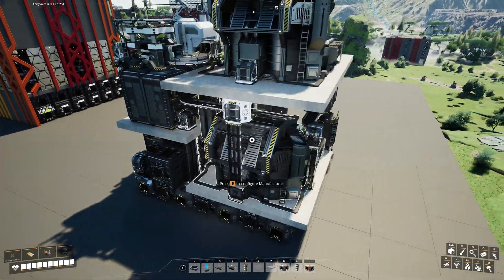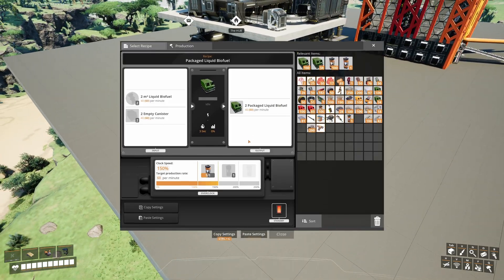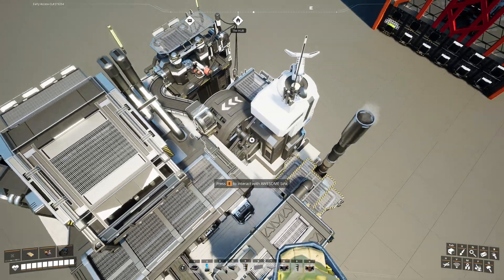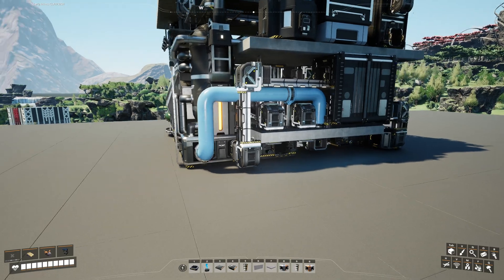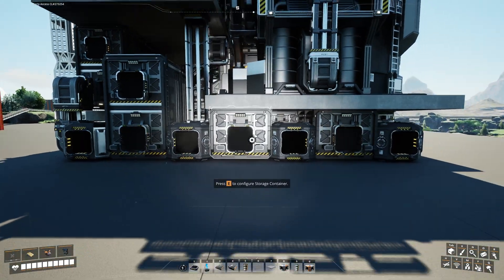The solid biofuel refinery feeds directly into the fuel packager, and we also have an alien DNA constructor feeding directly into the awesome sink. A lot of things happening, but not a lot of complex logic — so there is nothing much to explain. The only real challenge is fitting everything in, but just use your imagination and you will be fine.